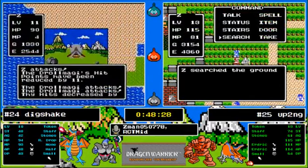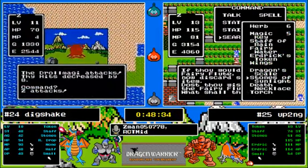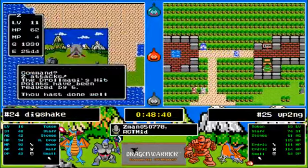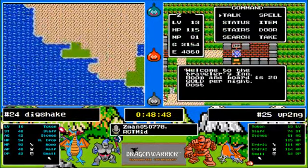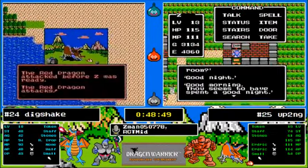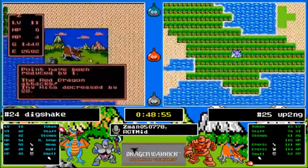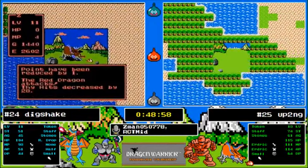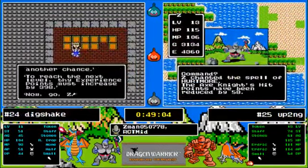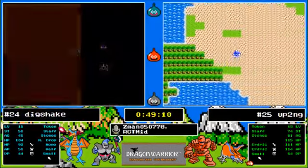Up To No Good gets the fairy flute — gives him four agility. He's going to find the rainbow drop at some point, the question is when. It was kind of tucked away on a peninsula — maybe he doesn't find it quick. It's just a matter of how good his mapping is. Dig Shake doesn't even have keys yet and we haven't seen Rimaldar. Even if Dig Shake were to find keys and get the sword and armor, he's still almost 2000 experience behind.